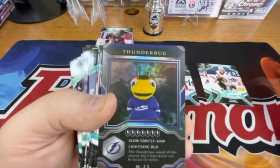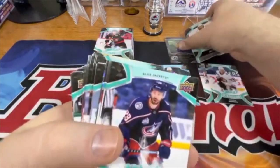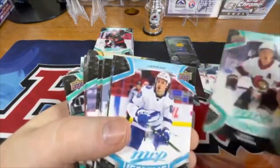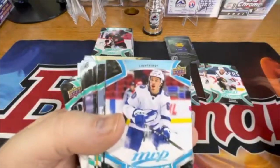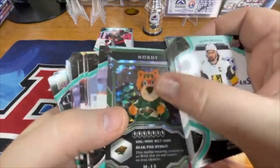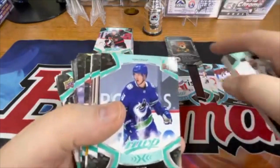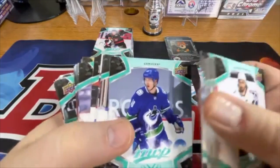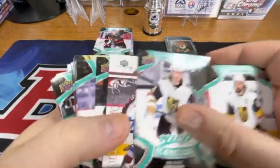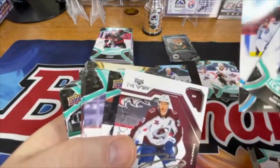Here's our first mascot card — these look like Pokémon cards, really cool. There's Thunderbug. More Ice Battles, and Ice Battles Alec Barbouly. There's Nordy — these are really cool. I'm thinking that tons of people are going to be building those mascot sets. Ice Battles William Karlsson. It looks like there are a few different parallel variations — there's a blue and a green.